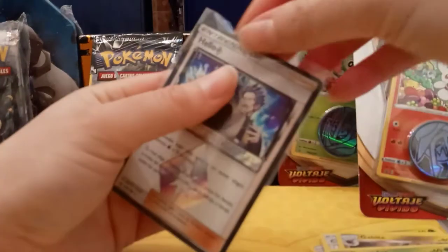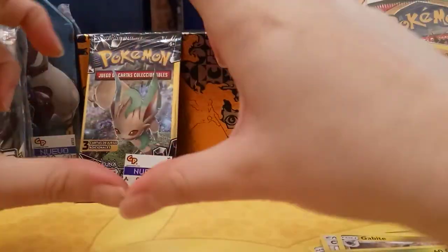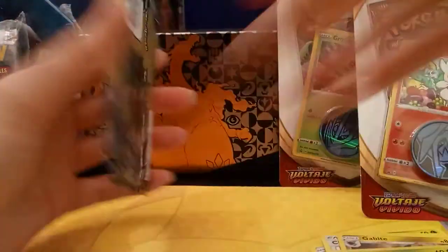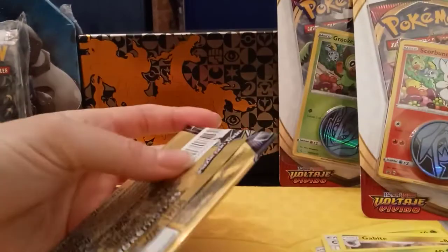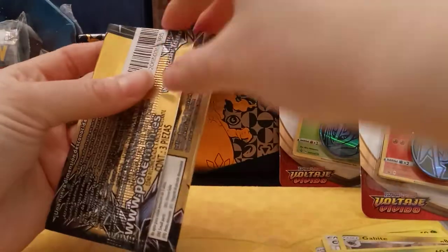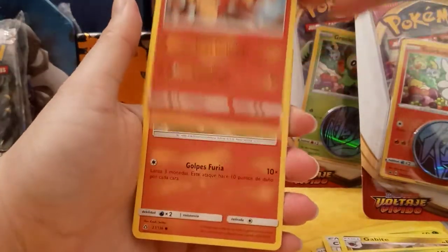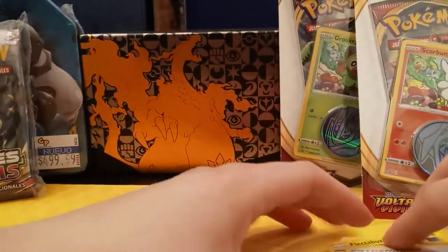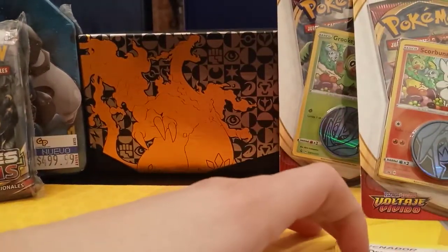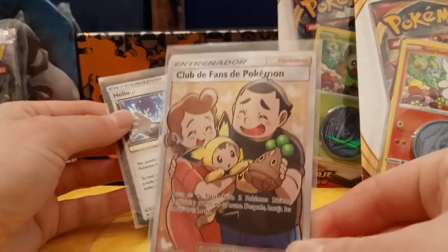I have to get used to the framing in this style of video because I think I'm not centered enough. Anyway, last pack for the budget packs. We got Magmar, Chimchar, and a Fossil Desconocido. So for these budget packs overall we did pretty good — we got some reverses, a prism card, and this full art trainer card. How cool!